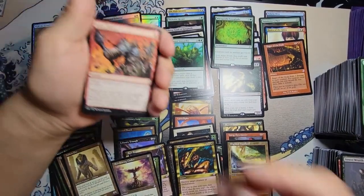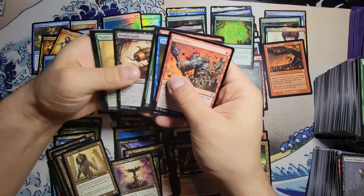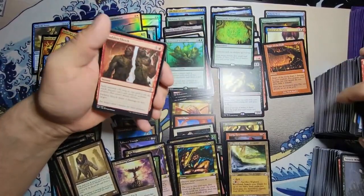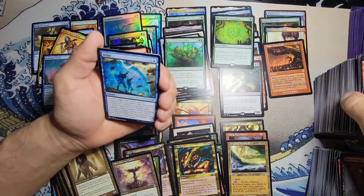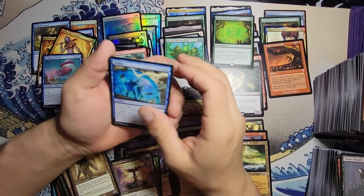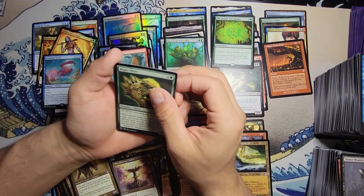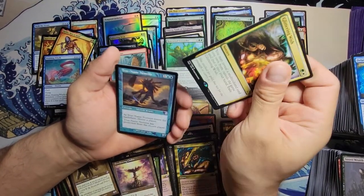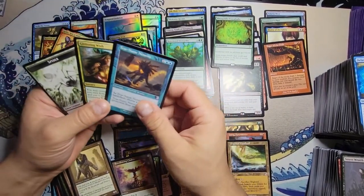Last pack! Hey, be good, okay. Sudden Shock — come on, be something, anything. We got the Delay — that's pretty good, for an uncommon that's really good. Might we get some value? We got a Glittering Wish! With a foil True-Name Nemesis! That was worth it — that was a good pack.